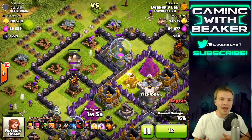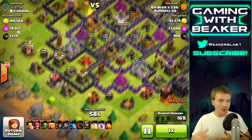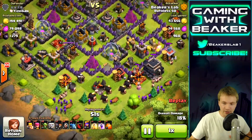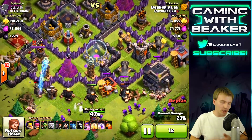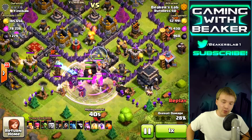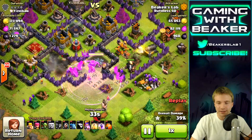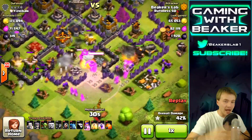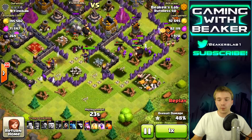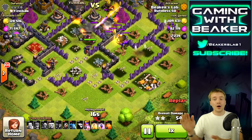We did the same thing here — a base with some drills and some storage, so we split our troops. Put about five giants up top with some barbs, archers, and goblins. I even used a heal spell just to make sure I got in there. Now splitting the rest of the troops down here, going for one drill and then hopefully the storage. This guy has some max X-Bows bearing down hard, so I threw a rage spell down. It worked fine — we're in the base, everybody's doing good.